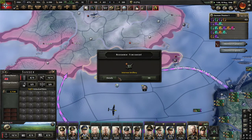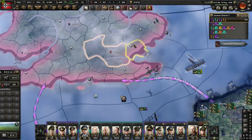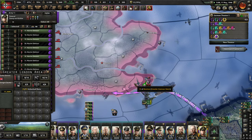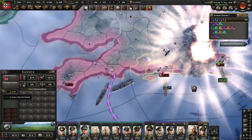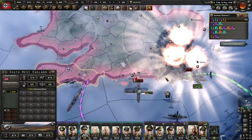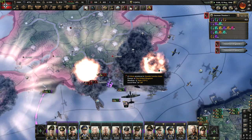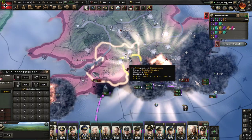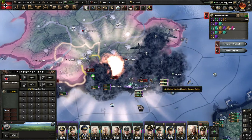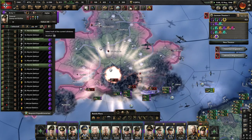So the first step is to just bomb the airports and also where they are defending, to make them easier to defeat. As you can see, they are putting up very little resistance against atomic bombs. These are very convenient weapons.